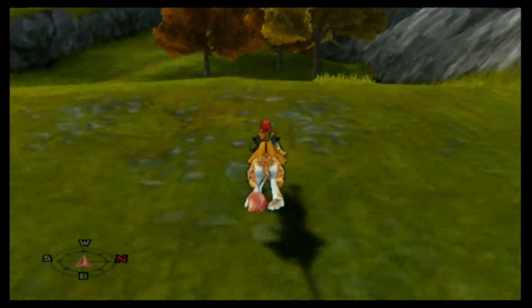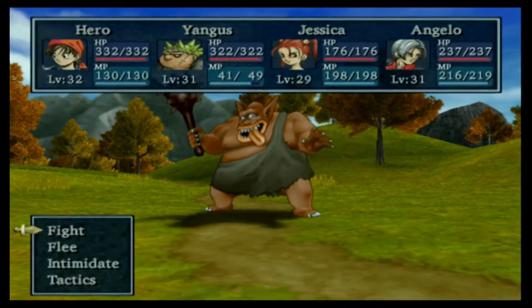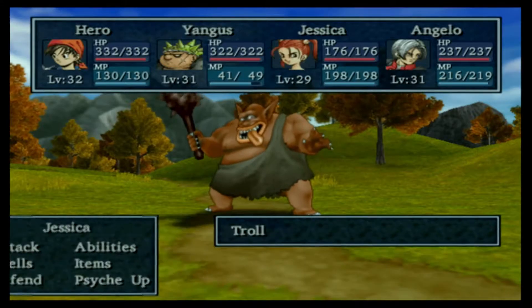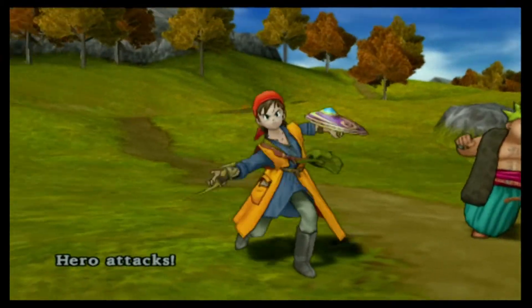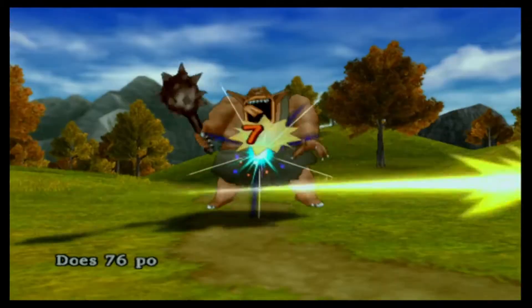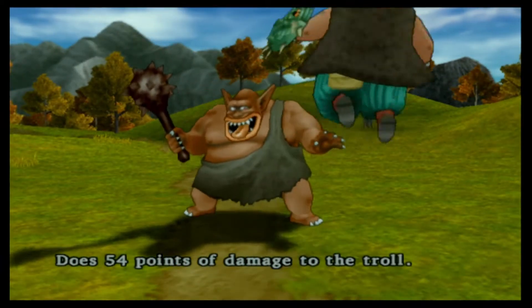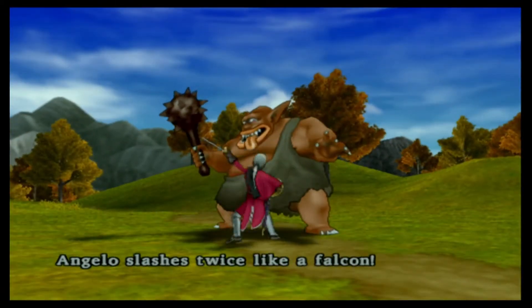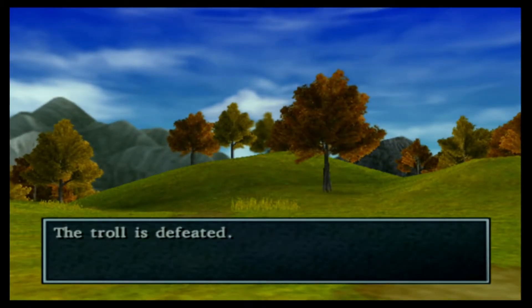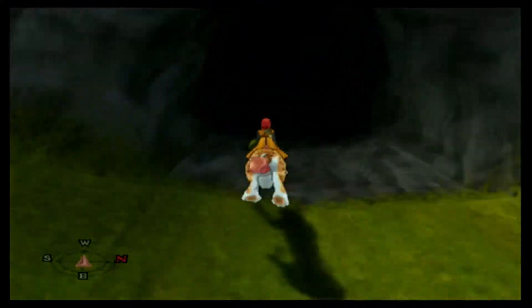Time to go through this little cave over here, which I assume connects with somewhere — but it looks pretty dark; maybe it actually is a whole new area. I'm going to equip the Falcon Blade just to see what it's like. That's not too bad — let's keep doing that. It's certainly better than using the staff to attack. This is definitely a whole new area; I wasn't expecting that. Let me use the nose for treasure — doesn't smell much in the way of treasure.